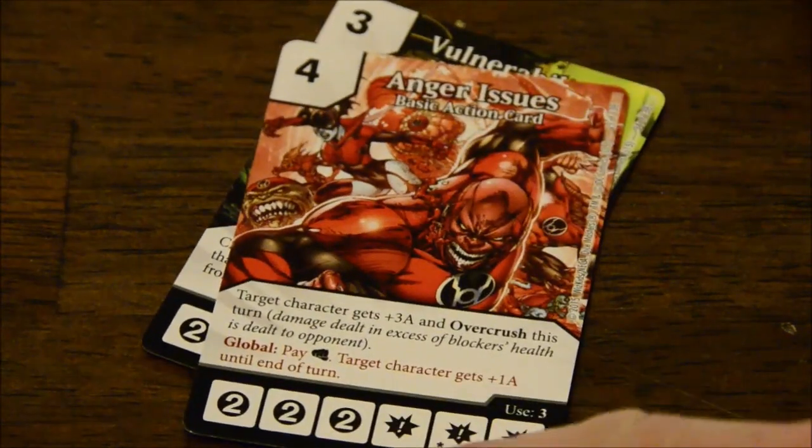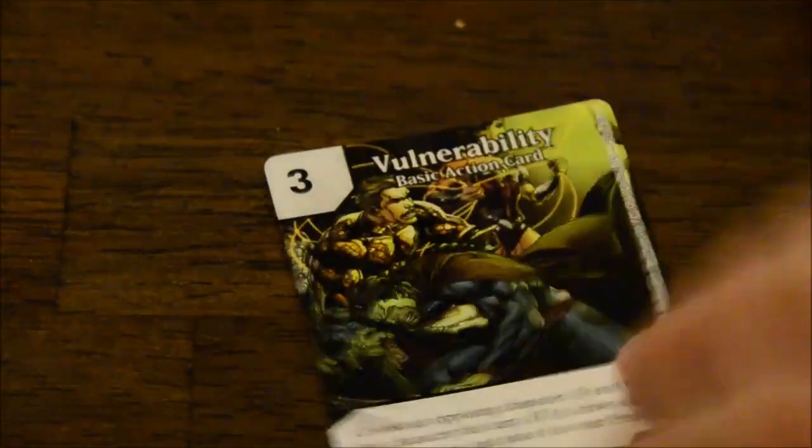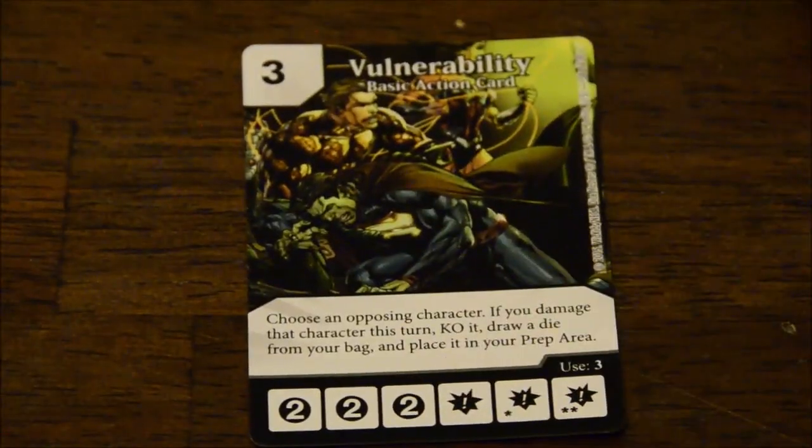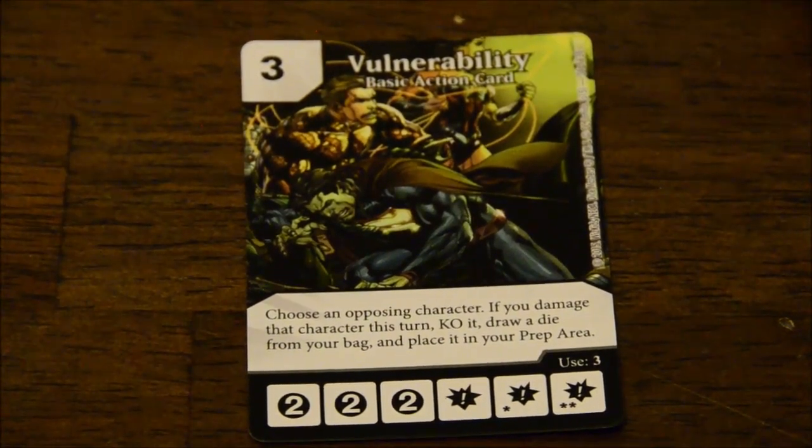It has a Global Ability — pay a Fist Energy, and target character gets plus one attack until end of turn. And there's Vulnerability — choose an opposing character; if you damage that character this turn, KO it, draw a die from your bag, and place it into your prep area. Those are only four of the eight basic actions you can get in this set. Now let's take a look at some of the extended characters and villains that you'll get in the rest of the Gravity Feed packs.